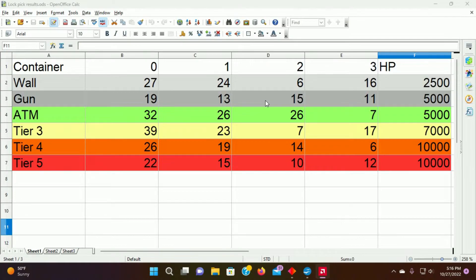One last thing that surprised me was that the gun safe was so much easier than any other container to open, which honestly I would have assumed the wall safe would have been the bottom rung. The gun safe usually has better items within it than a wall safe would. I also included hit points of the containers — the tier three chest and the ATM are so hard to pick but only have 7,000 and 5,000 hit points, so they might be better off beaten open with iron or steel tools or maybe with time charges, whereas the 10,000 hit point chests are not terrible to pick and lockpicks are probably the right tool for those.